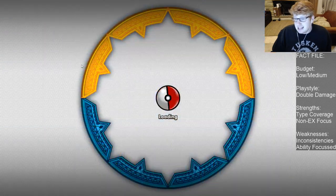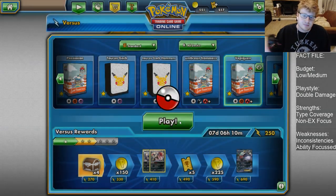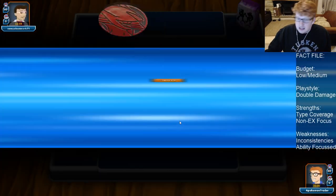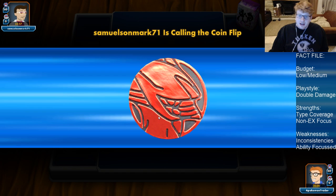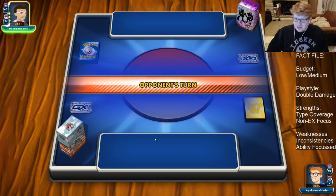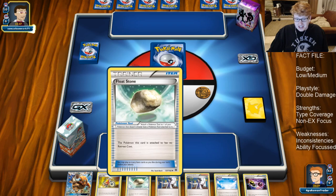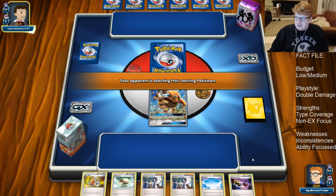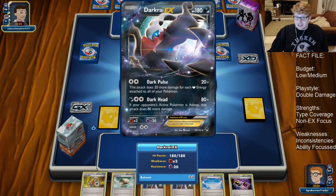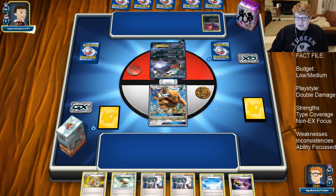Let's jump into the ladder now and get some games in — hopefully we can hit things for weakness. Looks like it's probably a Dark Garb — could be Turbo Dark. If it's Turbo Dark we just get the Passimians out and win. If it's Yveltal it's a complicated game. We lead Tauros, which thanks to the Float Stone in hand is pretty much the best thing we could hope for. Looks like it's Darkrai, so we rub our hands together and say 'ha ha, I hit you for weakness' — that's going to be the win condition this game.